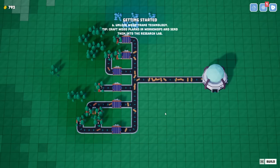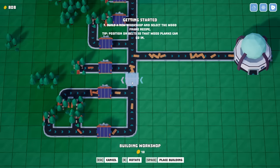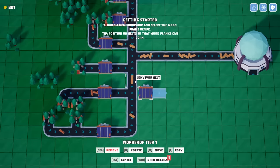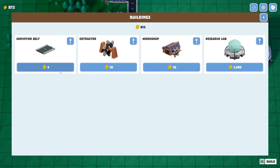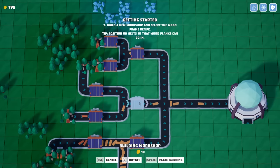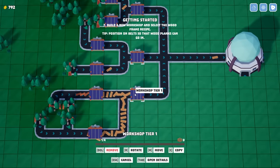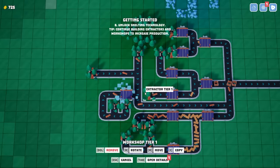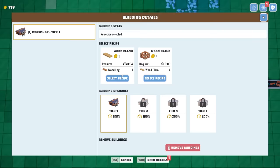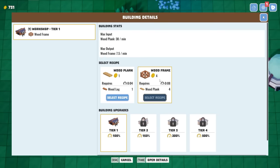It looks like my factory is keeping up nicely, so let's turn those wooden planks into wooden frames. We'll build another workshop, delete this piece and turn it to go in here, then bring in the conveyor belt this way. I'll build a few more workshops to turn those planks into wooden frames. Eventually we're just going to make factories for the entire planet — I think it's a two-to-one ratio, so we can add on a few more things.